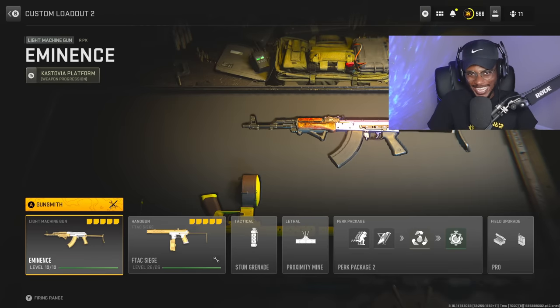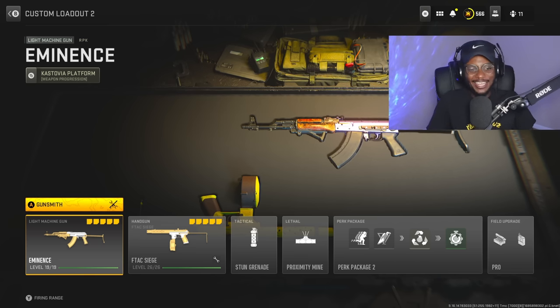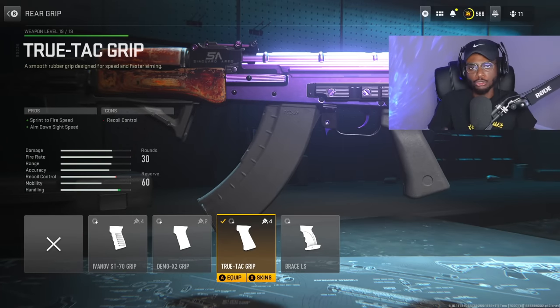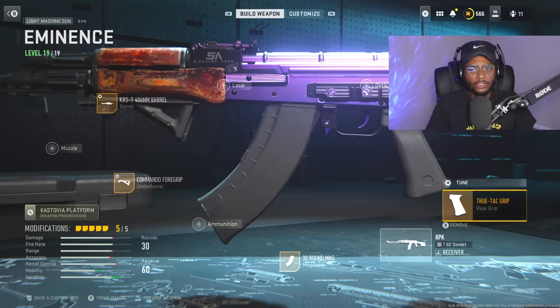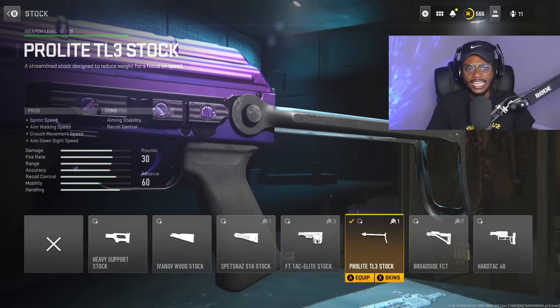Let's go ahead and create the mini RPK. We're going to transform this LMG into an assault rifle so we can run and gun and dominate. For the rear grip, we are going to utilize the TrueTak Grip. This is going to be a mandatory attachment to speed up this heavy, slow light machine gun into an assault rifle — sprint to fire speed, aim down sight speed, everything we need. For the tuning, we are going to be increasing the sprint to fire speed to negative 0.16 and aim down sight speed to negative 0.77. A fantastic attachment and tune combination.